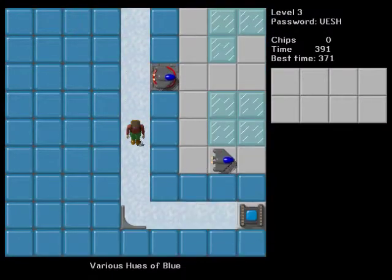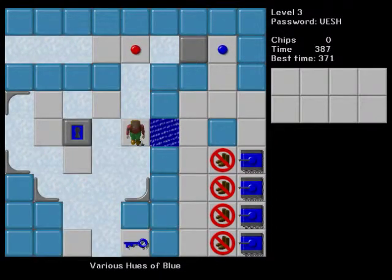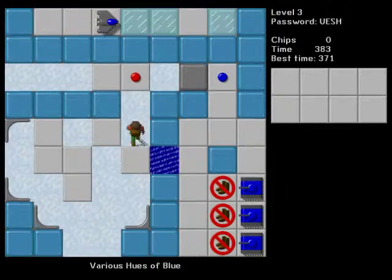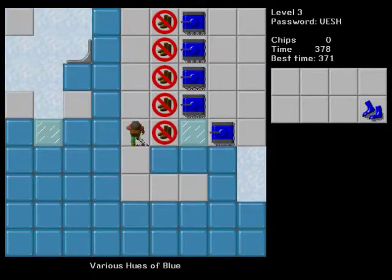Which just lets you go over here. Just make a path to go through — build your own block slide. And then from there, it's just grab the flippers and run to the exit.